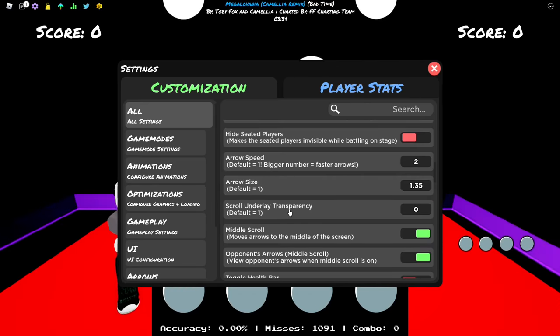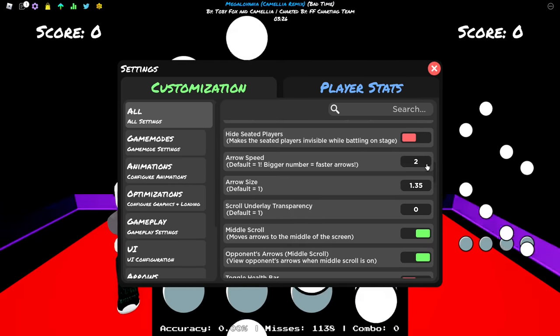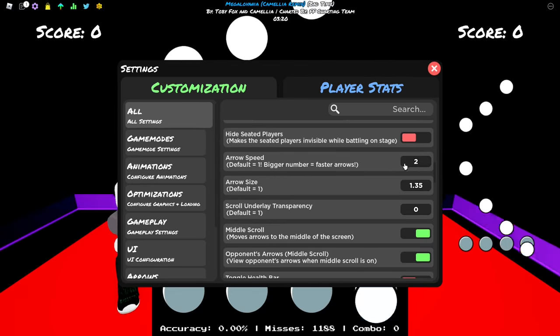I suggest testing from 1.5 to 3. Put 1.5, play two songs and see how it works for you, then change it to 1.6, play two songs again, and keep going to find which one is best for you. I use 2 but maybe for you higher or lower is better - it's different for pretty much everyone.